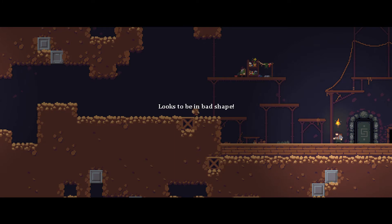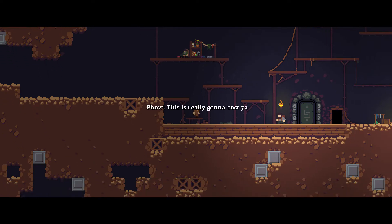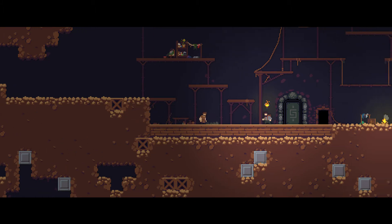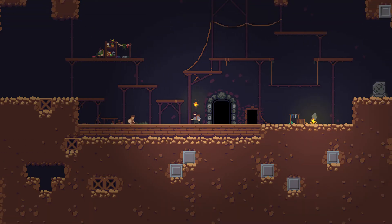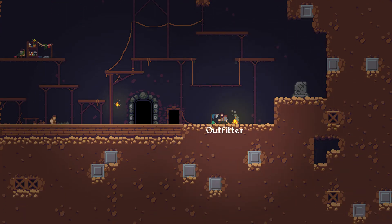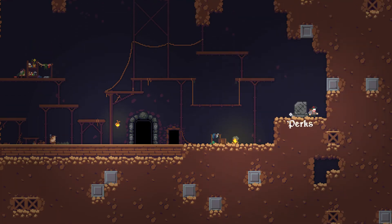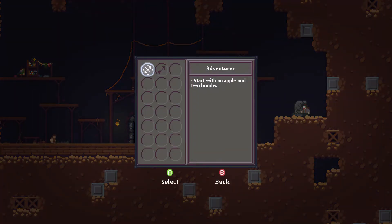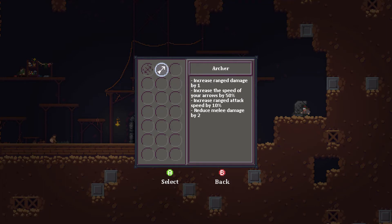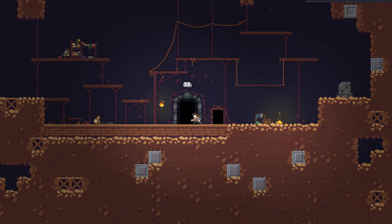Pumice crystal? Start with an apple and increase ranged damage by one. There we go — we'll take the perk of the archer here.